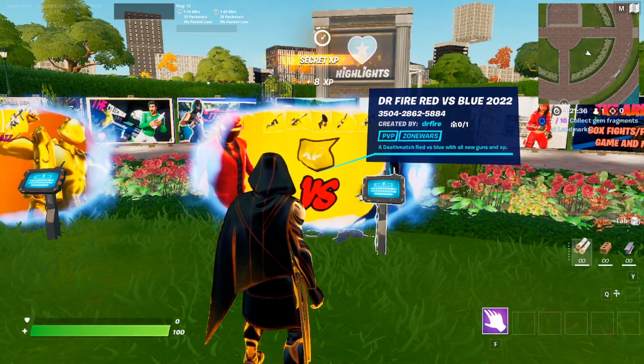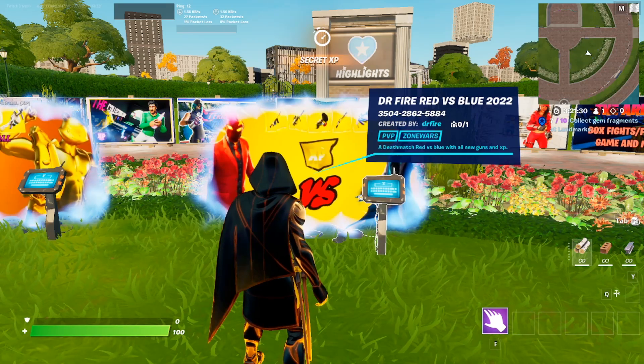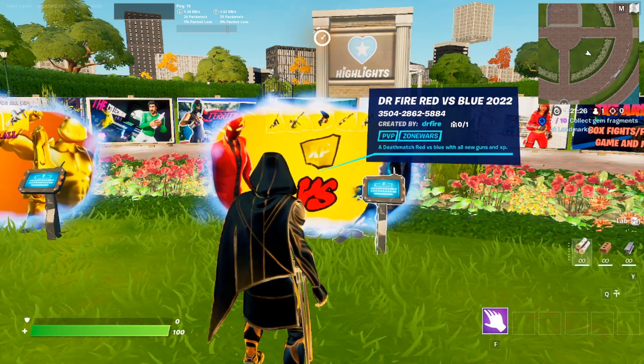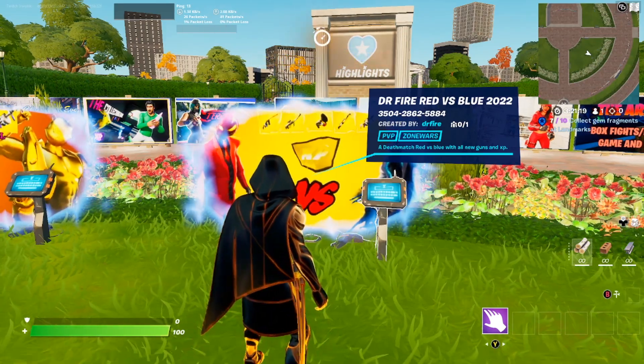As you can see at the top of the screen I am getting XP — that's because I go through and test them to make sure they're working before I upload them to the channel, because I don't want to upload and then an hour later they don't work. So without further ado, let's jump into it. The code is 3504-2862-5884 and there's no version for this one.